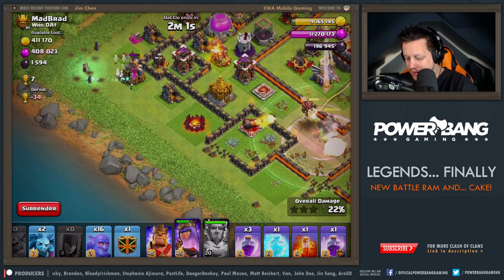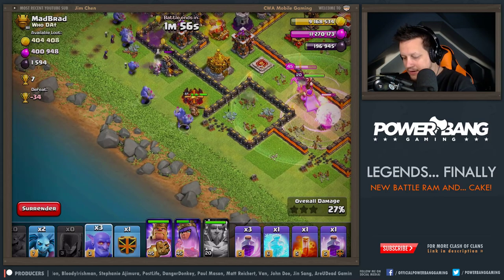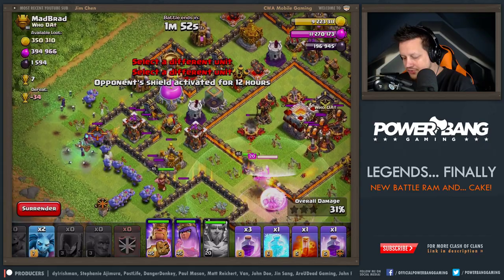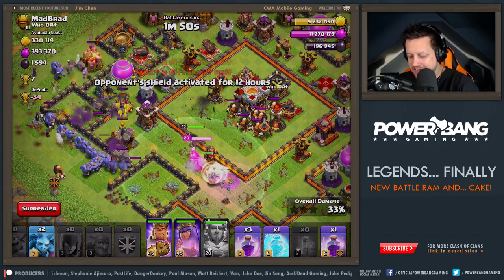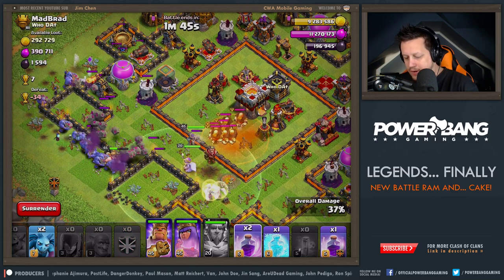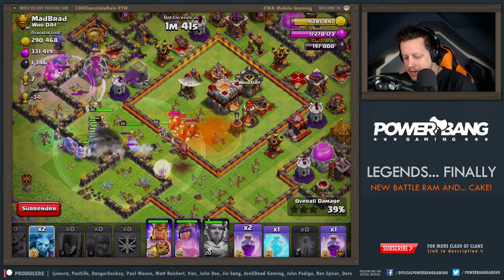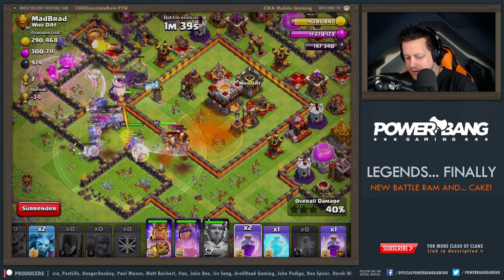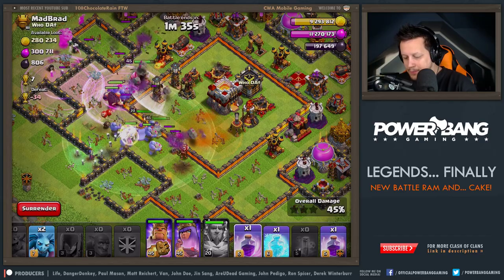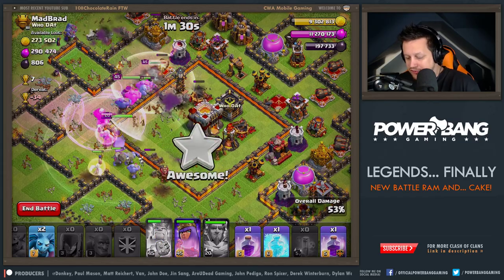So we have the queen getting all healed up. We're going to send in the Bowlers — going to go through the wall. We've got a little CC coming in now. So let's go ahead and rage up the outside here to get those down the wall. The healers switched targets. Got those Bowlers going now. They're pushing their way around. This is the strategy I'm using to push, essentially.